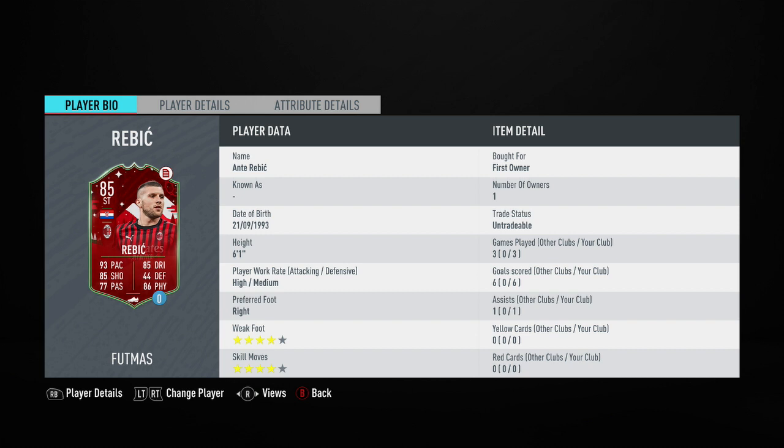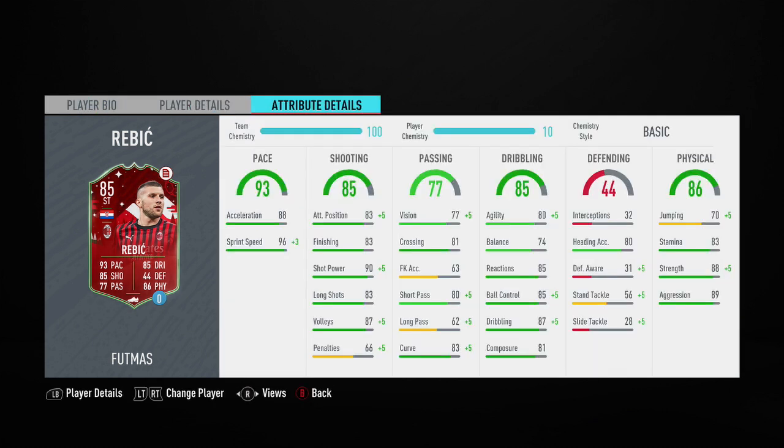Moving along into his in-game stats, his main standout stats are going to be his 90 shot power, his 85 reactions, his 87 dribbling, and finally his 88 strength. He also had just a basic chem style applied to Rubbish because, of course, he is only a loan card.